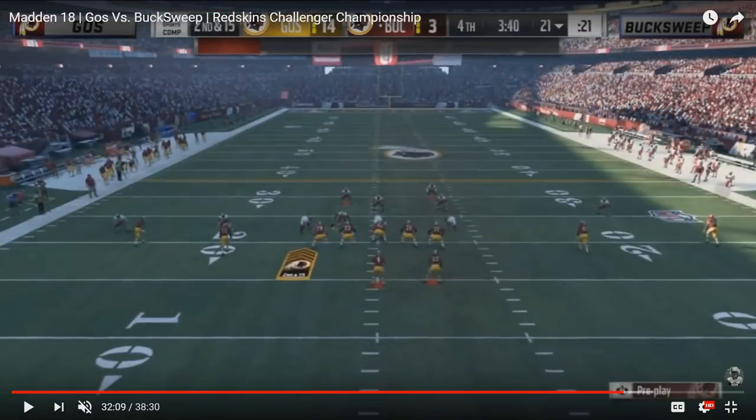Last but not least, from Ghost's championship matchup against Buck Sweep — a similar blitzing concept but this time from the left side. He hovers over the left guard with his user defender. Buck Sweep does a good job of recognizing Ghost's blitzing patterns. Ghost blitzes the cornerback on the outside and a right linebacker off the edge — a five man rush. Buck Sweep is in a shotgun spread look, and he knows Ghost cannot get out to the right slot receiver running a seam route.